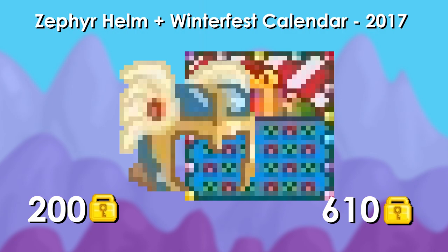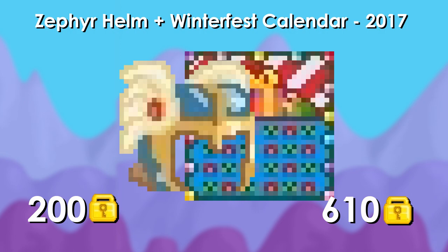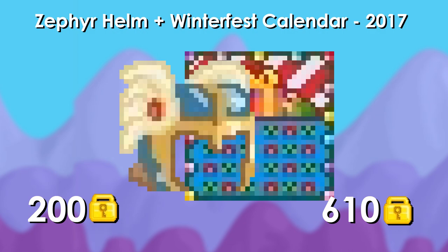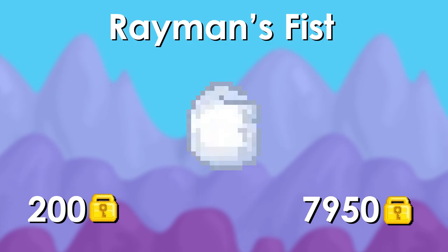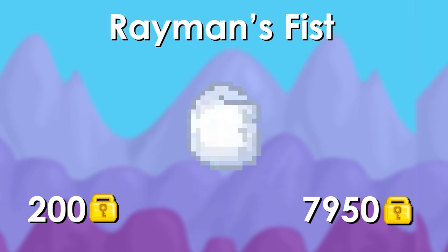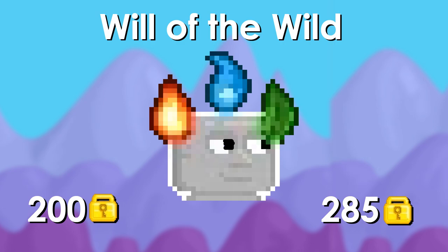Then we have the Sephir Helmet and the Winterfest Calendar 2017. The calendar is actually worth about five diamond locks, so that's the only reason this gets 610 warlocks — because this is the unused calendar and it's actually pretty rare. So you would actually have made profit if you saved that calendar, didn't place it, and sold it today. It's not actually because of the Sephir Helmet that this scores such a high price. Then we have Rayman's Fist — you would have profited a ton of warlocks if you bought that and sold it today. Then we have the Magplant 5000, and the same thing — of course you would have made a lot of profit.